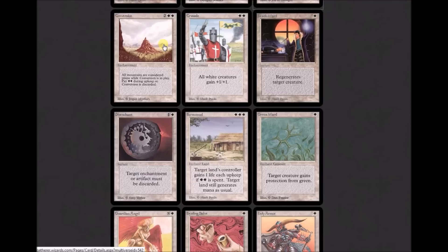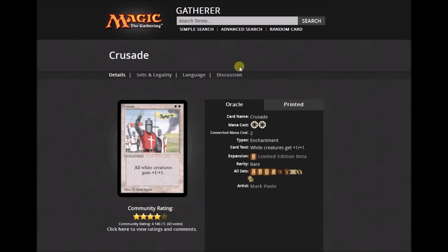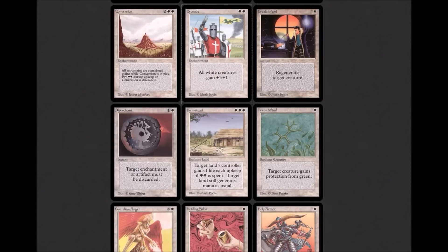First hoser — the hoser cycle — Conversion: two white, two colorless enchantment. 'All mountains are considered plains while Conversion is in play. Pay two white during upkeep or Conversion is discarded.' Crusade is a mini cycle of two cards, two white: 'White creatures get +1/+1.' Back in the early days you had to take into account if you were playing against a white opponent. Next up, Death Ward: regenerate target creature. White got regeneration at the beginning but doesn't really get it anymore — now it gets protection or indestructible.